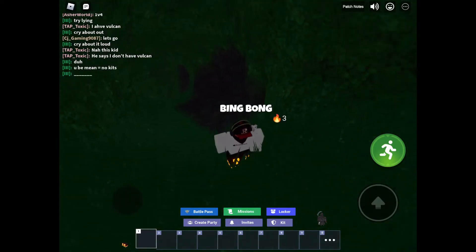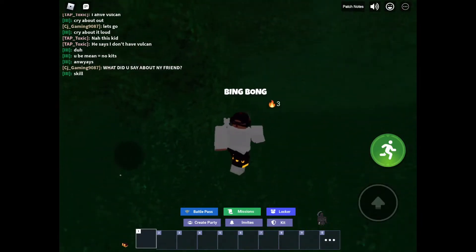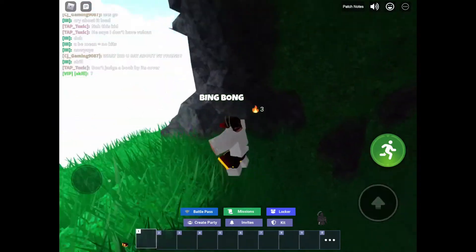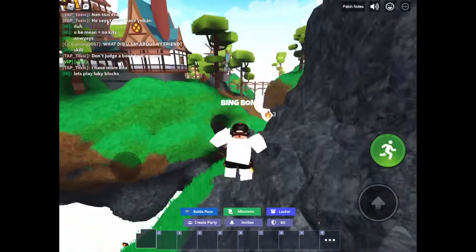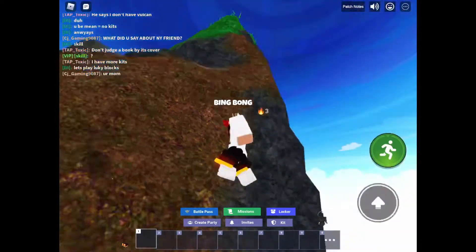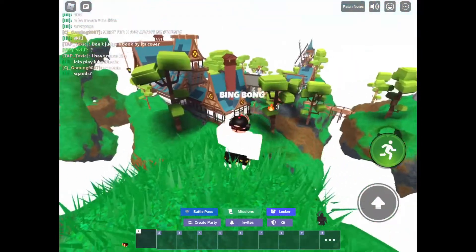I didn't find anything down there, but it can be pretty hard to find stuff just because it's all really green and rocky everywhere. I do have jump boots equipped, which is why I'm double jumping, but you don't need jump boots to do this.